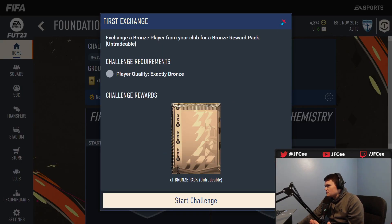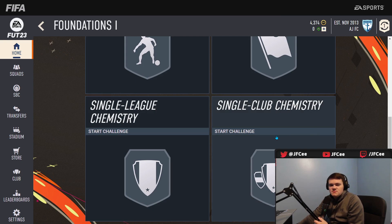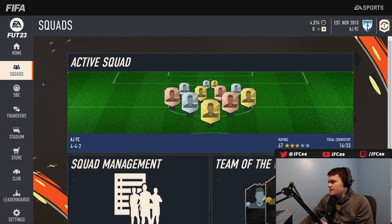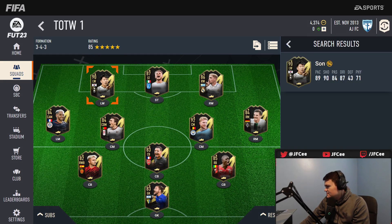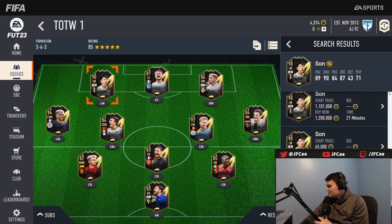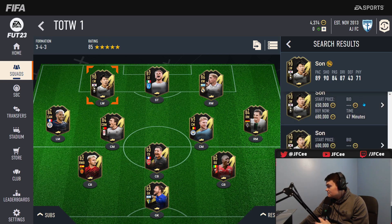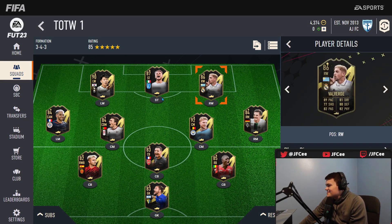If they drop the advanced SBCs before the game fully comes out, I would not do them — just stay away as much as you can. Look at the inform school boards — anybody gotten Son? Wow, there's actually a lot of Sons. Look at the supply — 680. No one has any coins right now — that's the problem. A 90-rated Son — if you somehow had a lot of coins, I wouldn't even buy one. Just wait till the game comes out.